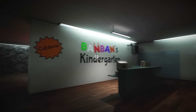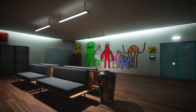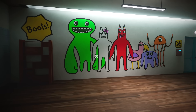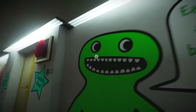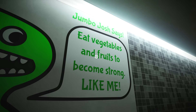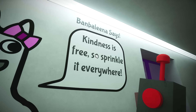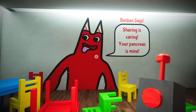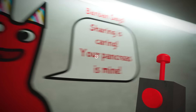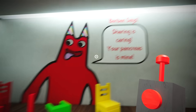We arrive in the lobby of Banban's kindergarten to discover no staff in attendance and no kids anywhere to be seen. Everything is eerily quiet. On the nearby wall is a painting containing all six kindergarten mascots: Jumbo Josh, a giant green monster whose tagline is 'Eat vegetables and fruits to become strong like me'; Bambolina, a white cat creature who says 'Kindness is free, so sprinkle it everywhere'; and Banban, her counterpart and the titular character, who can be quoted saying 'Sharing is caring, your pancreas is mine.' This line alone shows something odd is afoot at this particular daycare.